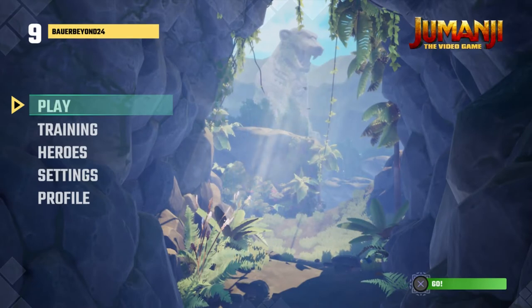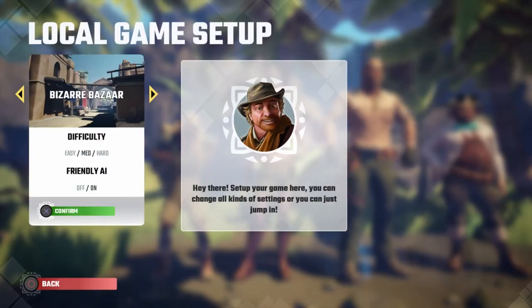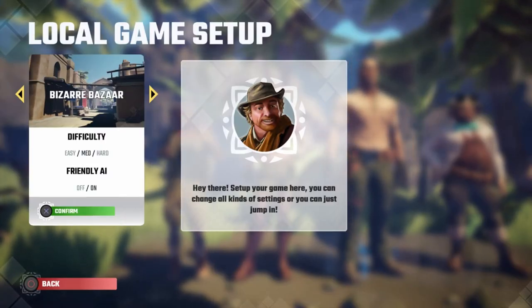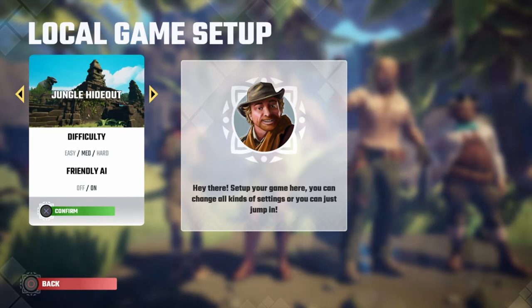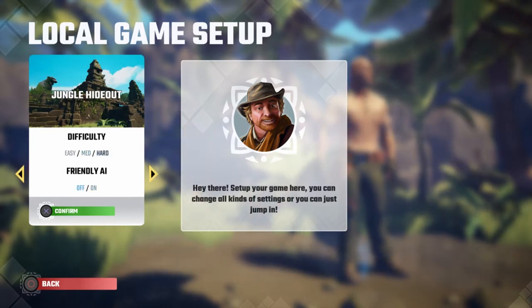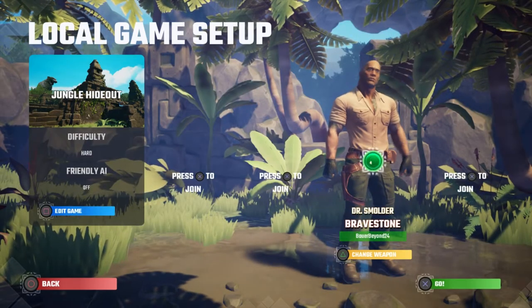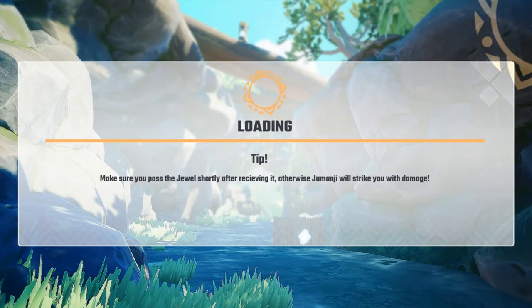You're probably wondering if there's any easy way to do this — and actually, yeah, there is. So I'm going to show you how. What you're going to do is you can either play local or online, it really doesn't matter. I'm going to play local. I'd choose the Jungle Hideout, go Hard, and Friendly AI off.